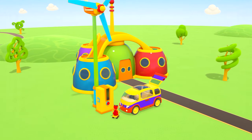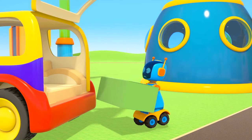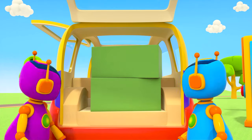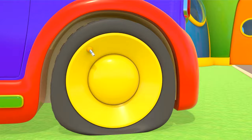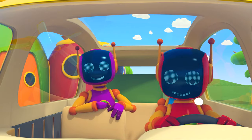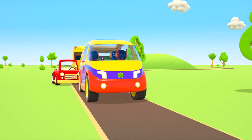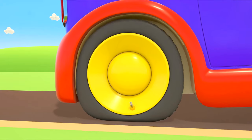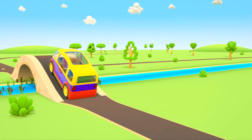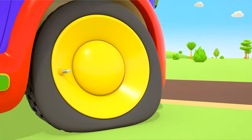The red robot is charging the van. All done — you can take the plug out. The other robots are loading heavy boxes into the trunk. Something's wrong with the tire — you need to pump the wheel. They've ignored it and driven off. Driving with a flat tire can be very dangerous — the tire couldn't hold out and burst.